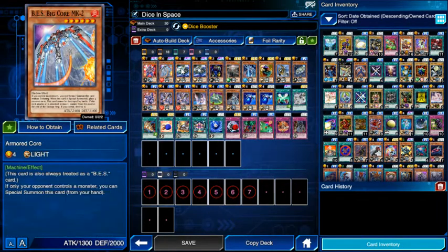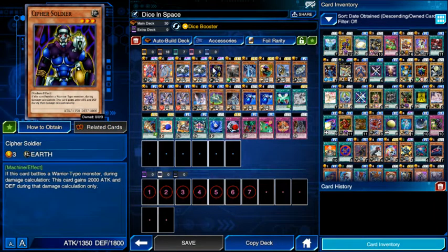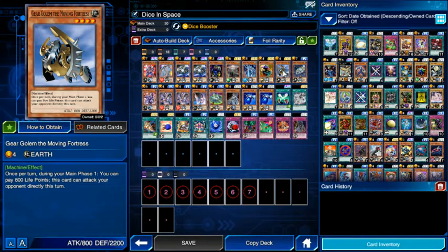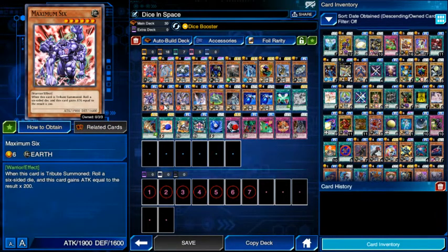We also have Orgoth because why not, and of course the Big Core MK2 — the armored core — two of them actually. I'll 100% admit I kind of like them more for their defense but their effect is very nice too. The Cypher Soldier is here just because of his defense. The BES Tetran is here, the Crystal Core, the Roulette Barrel, the Gear Golem. The Moving Fortress is here again because I love good defense, and 2200 for a four-star monster is very delicious. The BES Covered Core, also Maximum Six — two of them.